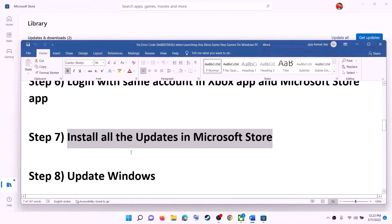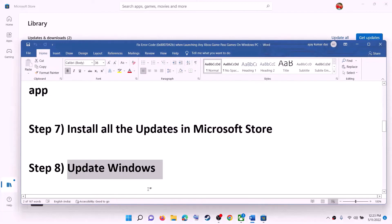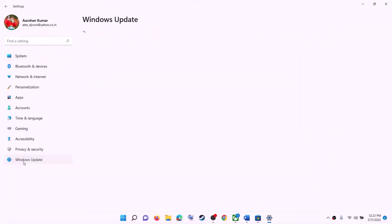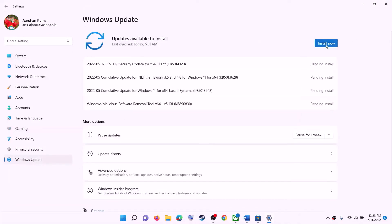The next step is to update Windows to the latest version — this is important. Go to the Start menu, then click on Settings. Click on Windows Update or Update and Security, then click on Check for Updates. Install all the updates and after the installation, restart your computer.